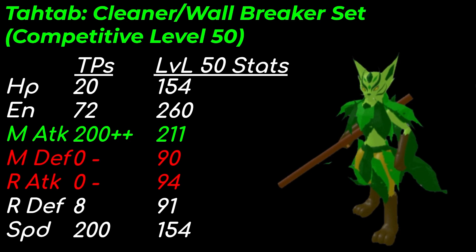And of course, the TPs: 8 range defense is to make our range defense higher than our melee defense, so Protagon cannot get a range attack boost. 200 speed and melee attack is to max out the stats. 72 energy is to use 4 Jungle Jutsus and 1 Timber Thrash. 20 HP is leftovers. With that out of the way, let's talk about the counters, checks, and teammates of Tautab.